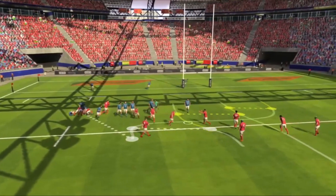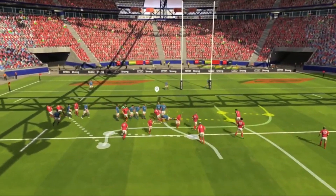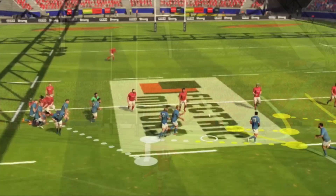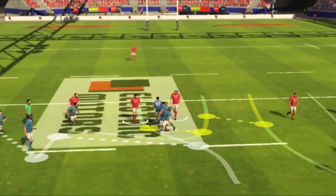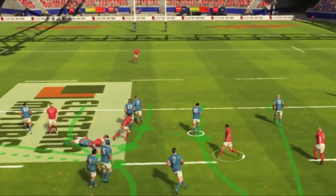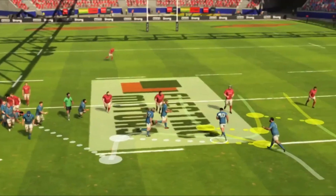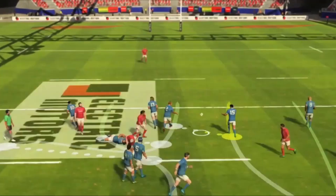Let's get to the meat and potatoes of the trailer — these running lines, aka these set plays. Actually, I think no one knows exactly what they are, but I am interested and super keen to try them out for myself, which I will be doing when the beta releases. Upon slowing it down, I did notice a slight jump cut to the line break, and it looked like players were running into each other, which are some worrying signs. Hopefully it isn't as bad as it looks.